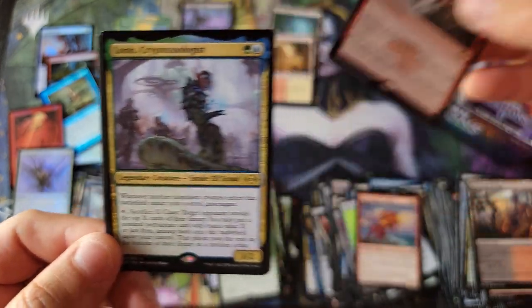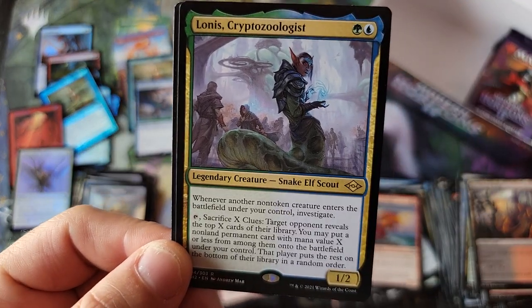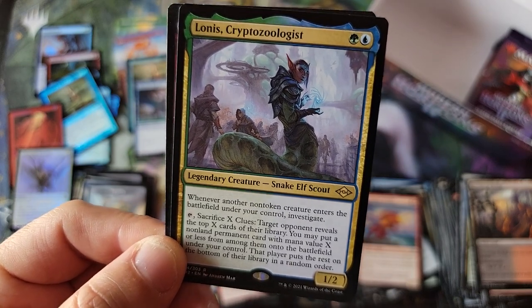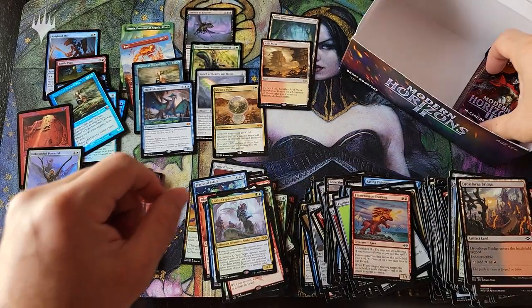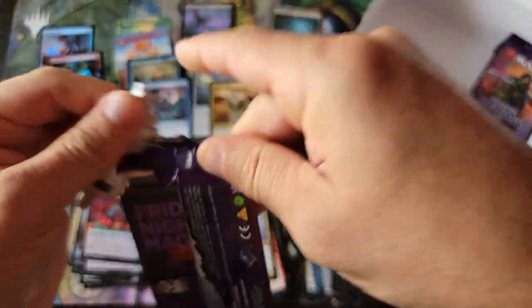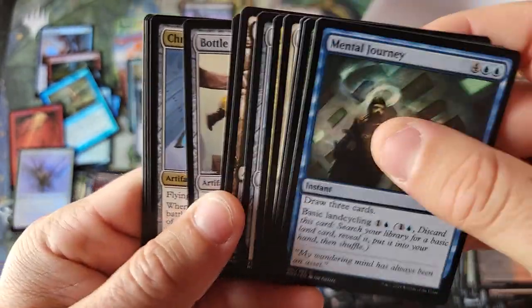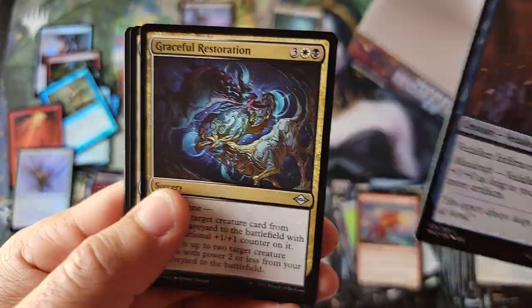Goblin Bombardment, I remember you from Tempest. And we got ourselves the Lotus. Cryptozoologist — wait, is this a Metazoo card? A little too much fun sometimes, that's my fault, folks.